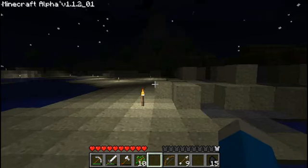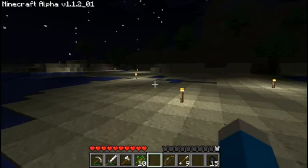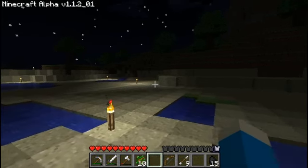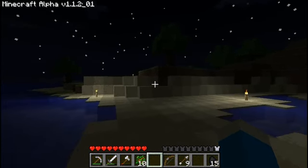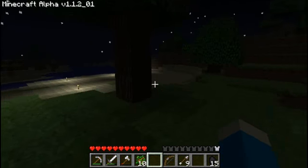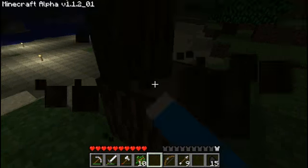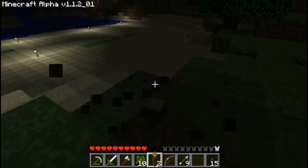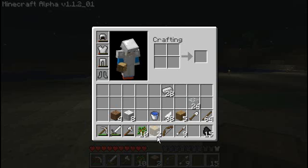I just used all my torches. I know I can make more, but my coal is also in short supply. And I didn't bring a shovel with me. But the first thing I want to do is find out what kind of clay mine I've got going on back here. I'm going to get rid of some of this tree first, because I am also almost completely out of wood. I'll need these to at least whip up a crafting table.